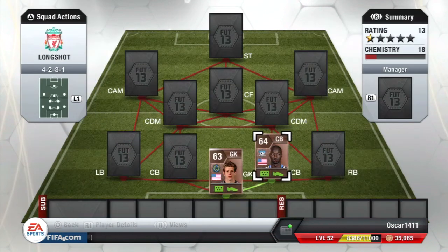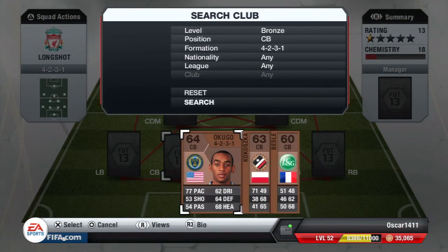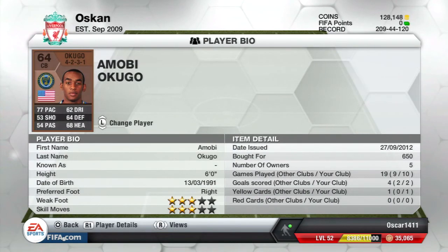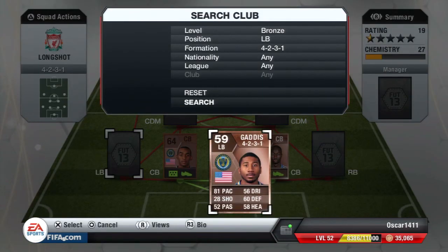His pairing is Akugo, who is basically the cheaper Opara at around 650 coins. He has three-star skills and three-star weak foot — 60 heading isn't as good as 75, but it's still really good. He's such a beast, and 650 coins is not much at all.